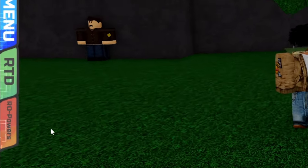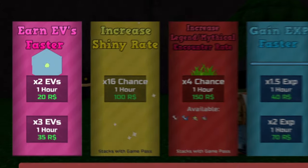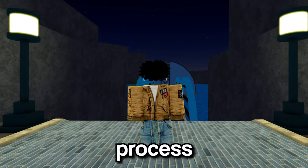It should take you around 17 battles to finish EV training a stat. But if you want to speed this process up even faster, you can head over to the Role Powers tab and purchase the EV training Role Powers, which will make your process even faster.